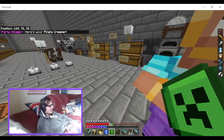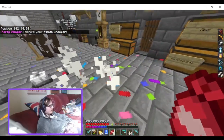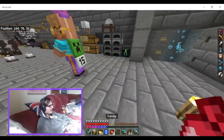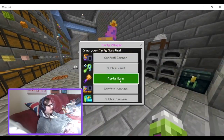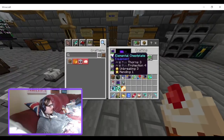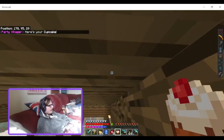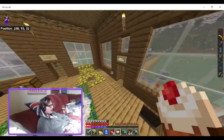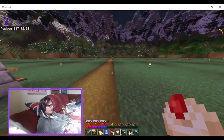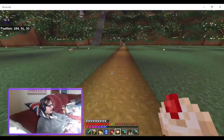And then we've got a creeper pinata. You get candy from it — even though I'm not hungry, I can still eat it. You also get cupcakes! I'm going to check if these give any effects. I'll run in this direction to get rid of the haze from the beacon. It's nighttime right now but we'll get rid of the haze in just a second.